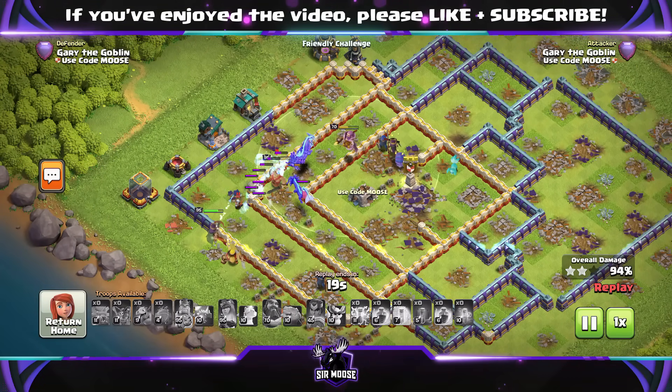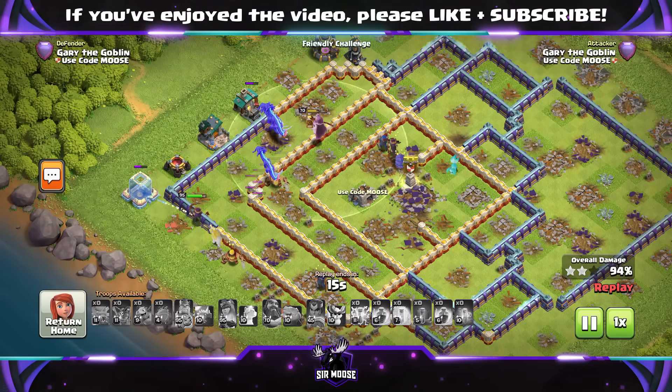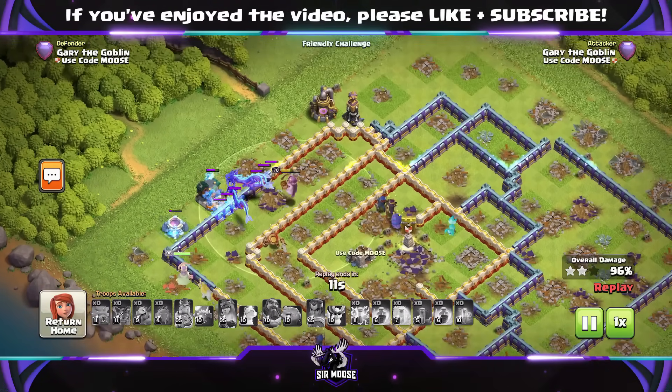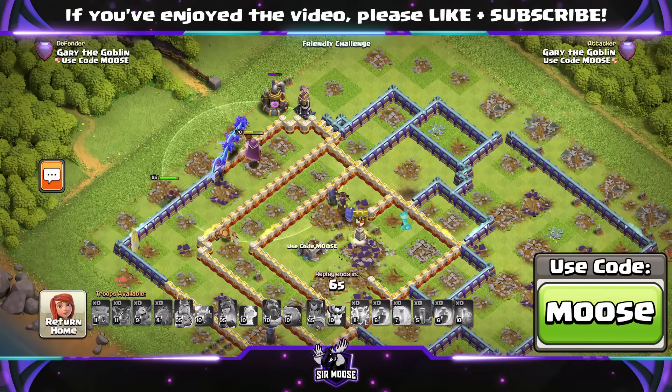I just wanted to show you how good the frozen arrow can be. Is it as powerful as a giant gauntlet? I don't think so. I think it's really nice — a very good ability to have, especially if you like doing queen walks, because it slows down defenses by up to 75% at max level.